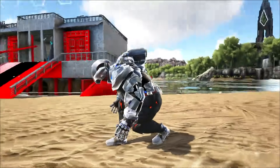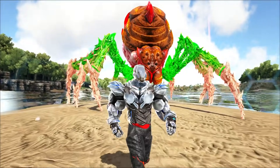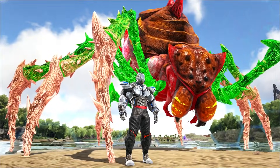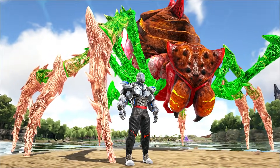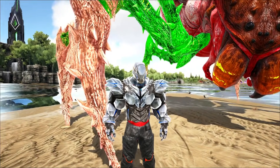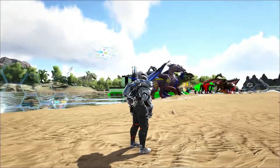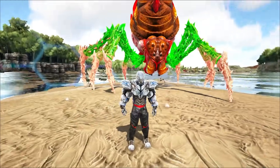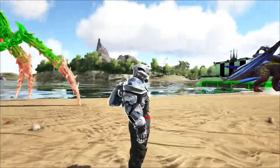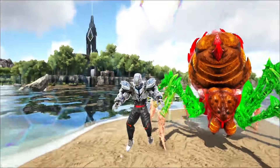If you're new to the channel, do not forget to subscribe for the daily Ark awesomeness! Speaking of awesome, last episode we tamed up this beautiful specimen — this prime evil Broodmother. That leaves us with only one more prime evil to go: the Phoenix. We also got almost a complete set of the Vulcan tech armor — the unbreakable armor that doesn't require element and gives all sorts of special buffs.